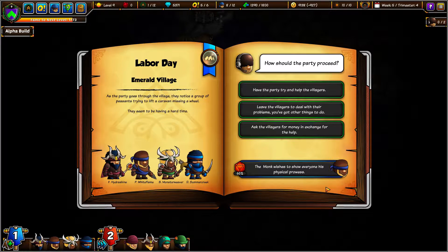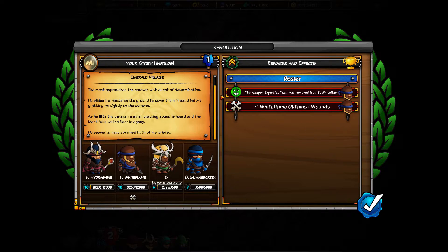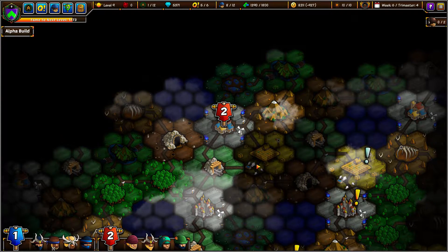As the party goes through the village, they notice a group of peasants trying to lift a caravan missing a wheel. We have the monk try it — 60% chance. The RNG is not in our favor today: weapon expertise, 15% damage penalty to physical attacks. The monk approaches the caravan, slides his hand on the ground covered in sand, lifts it, and a small cracking sound is heard — the monk falls in agony, having sprained both wrists. Good thing it wasn't his back. Gonna guess chiropractors in this world have not a lot of trustworthiness.